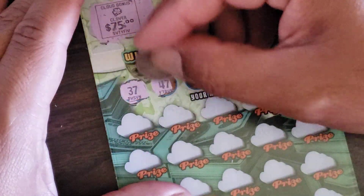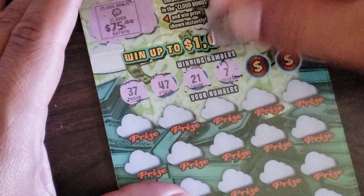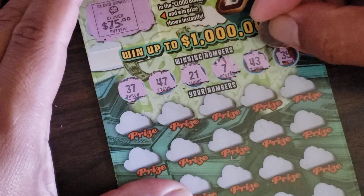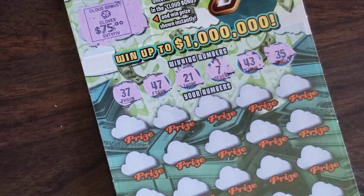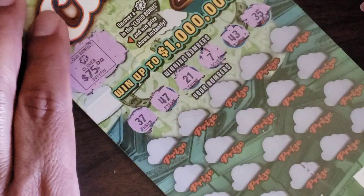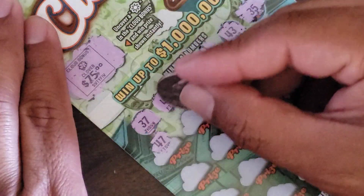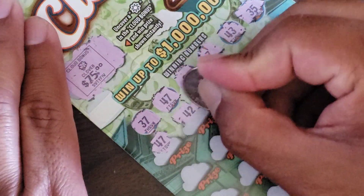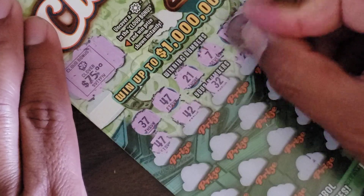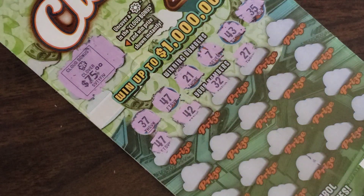This ticket is a quick look — it's just six numbers: 37, 47, 21, 7, a lot of sevens, 43, 35. All right, 37, 47... I'm a little slow, so let's see — interesting: 47, 42, 32.